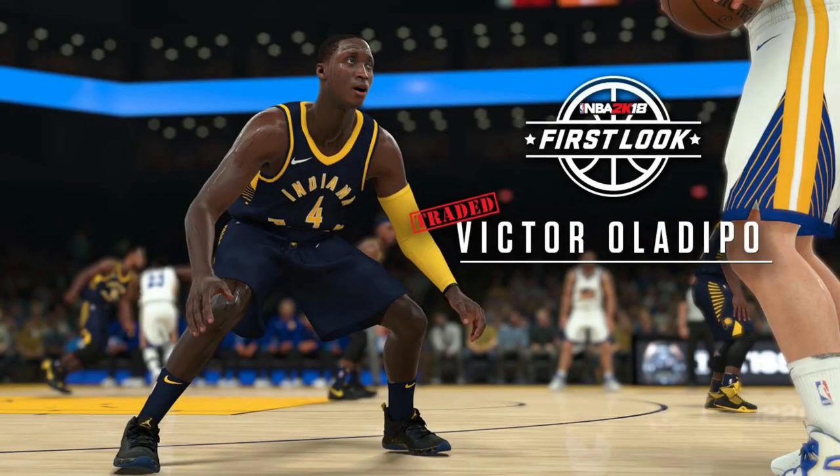What's going on everybody? It's your boy Ipi here. So we have another NBA 2K18 screenshot to look at. The crazy thing is, we know that a couple players got their ratings dropped, but obviously Victor Oladipo may not be as important to 2K for this reason. But we do know that the new Pacers uniform is available to look at in this in-game screenshot.